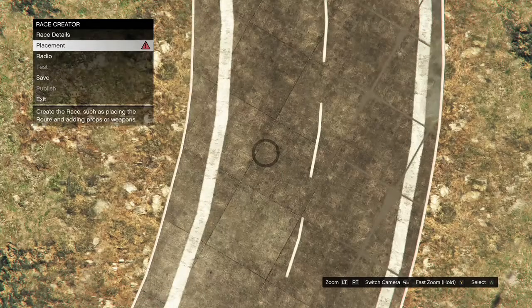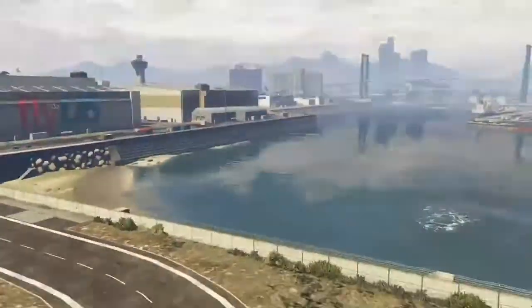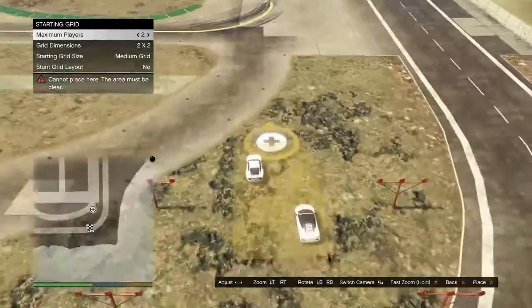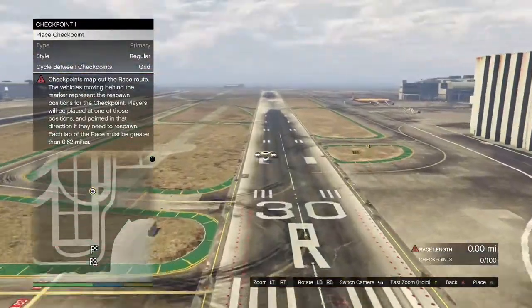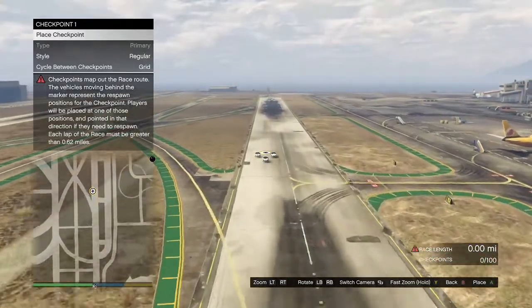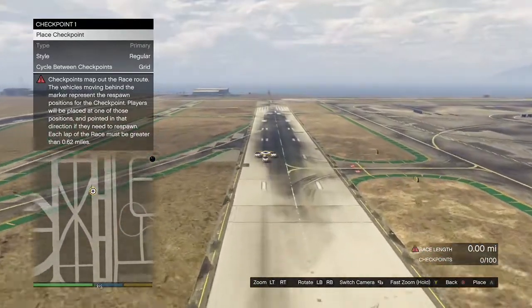When you get to the airport, hit B, click on placement, click on place triggers, go ahead and place a trigger, then back out. Click on lobby camera, take it, and back out. Then click on checkpoint. When you're placing your checkpoints, the race has to be at least 0.62 miles or longer. Once you've made the race 0.62 miles or longer, hit B twice and it's going to give you the option to test out the race — go ahead and test it.